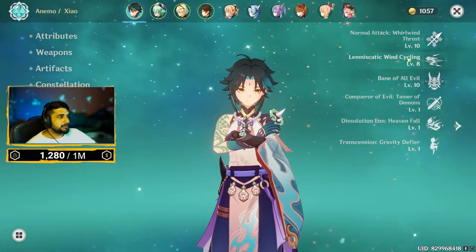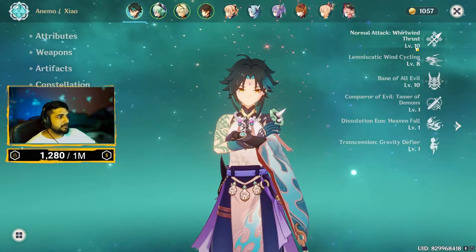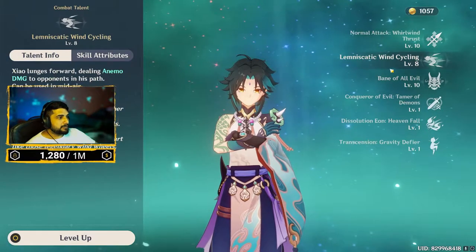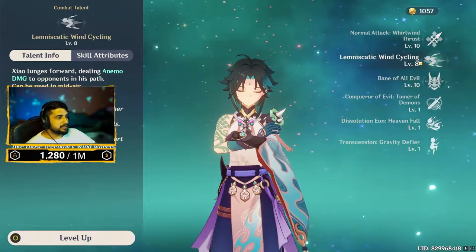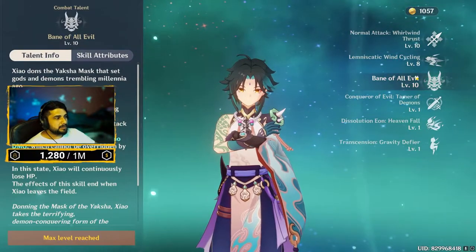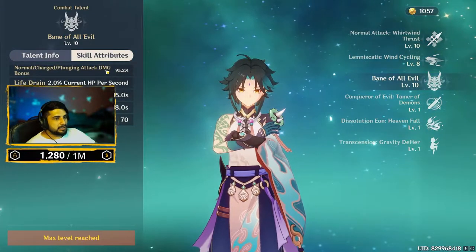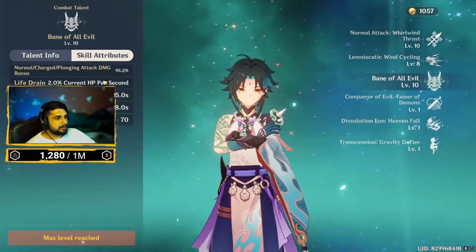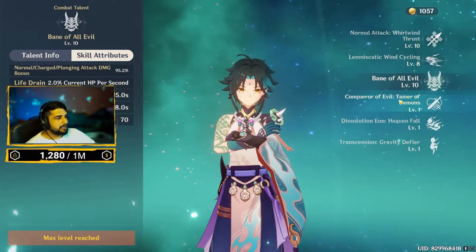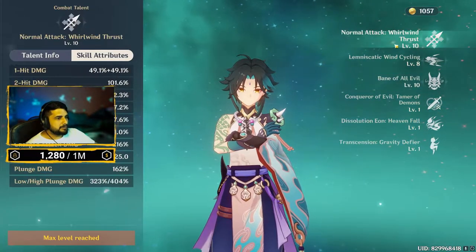Xiao has three main talents. The first is his normal attacks. Then his E skill, basically the dash Wind Cycling — at C0 you can use it twice, and at C1 as well. Then his ult, the bread and butter for his damage, has good scaling at level 10 around 95% attack bonus, which is output on every plunge attack. There is also lower plunge and high plunge.